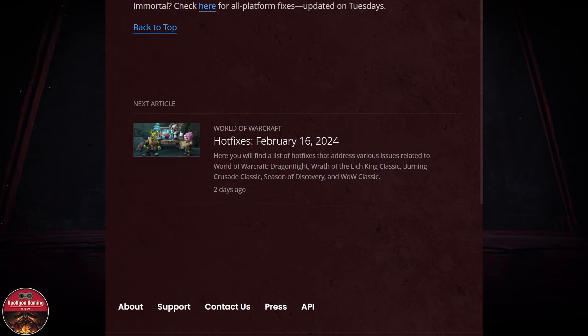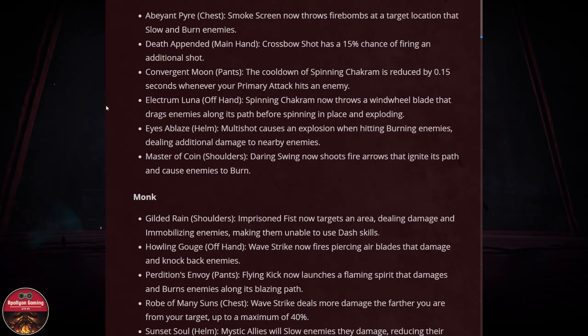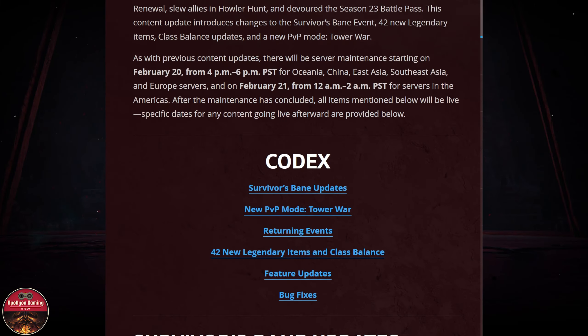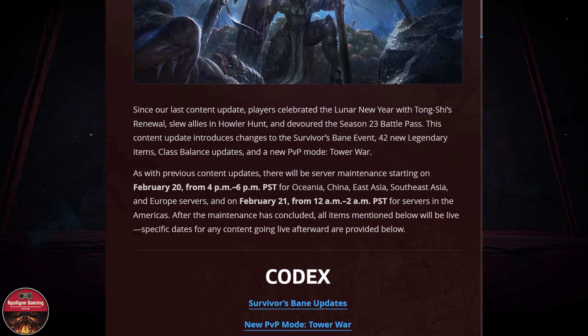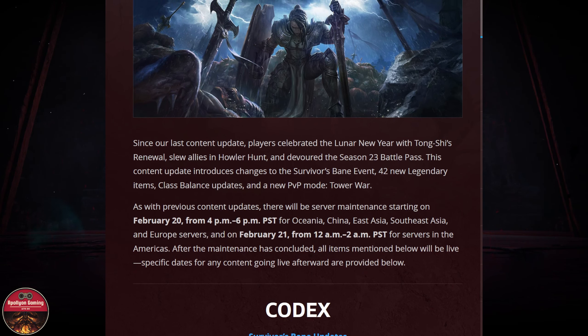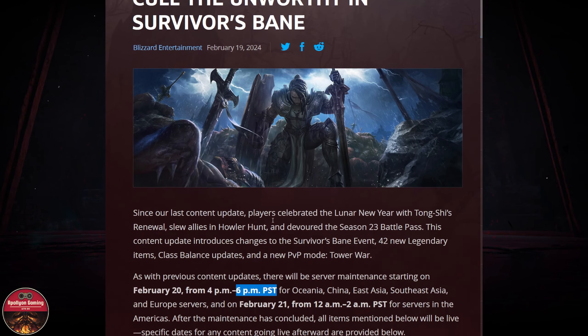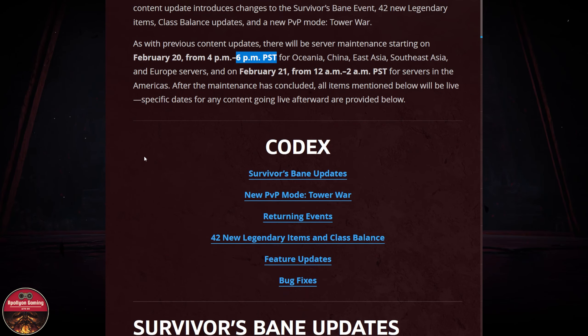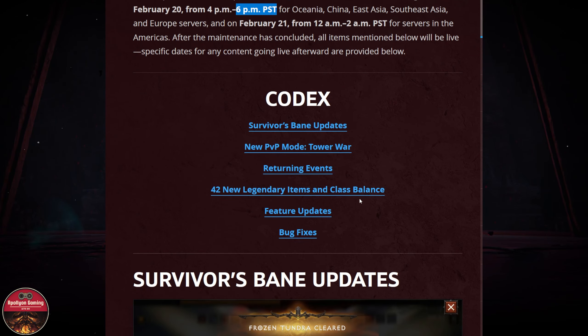That's all for this one — it's a small patch. The major update I believe is coming in about three weeks. Looking here, I don't see anything about the exact timing of the next update, so I guess we wait and see. Until then, we have new legendary essences to play with. I'm signing off — see you all in the next one, have a great day!